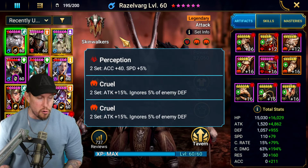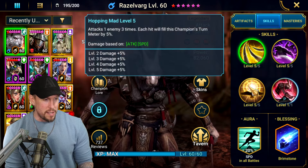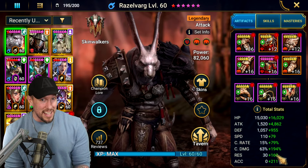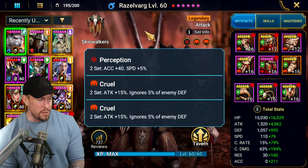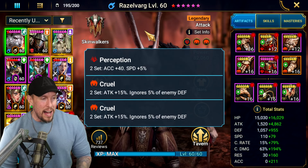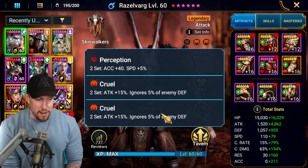We have Perception, Cruel and Cruel. Perception, obviously, to land the debuffs — especially the leech. Some accuracy to land the leech is nice. You will see, though, not a ton of accuracy on this build. This is my thumbnail artist Sir Henry's account, because Razzlevarg is the only skinwalker that yours truly does not own. Cruel is great — we get a 30% attack and 10% ignore enemy defense. He's actually in a slow build right now.